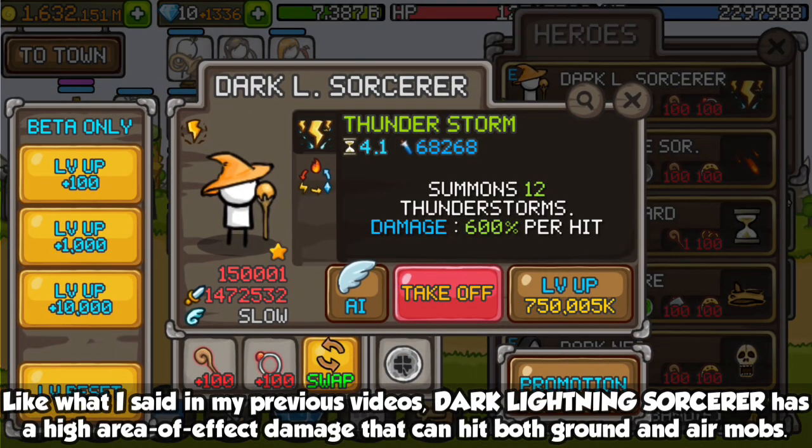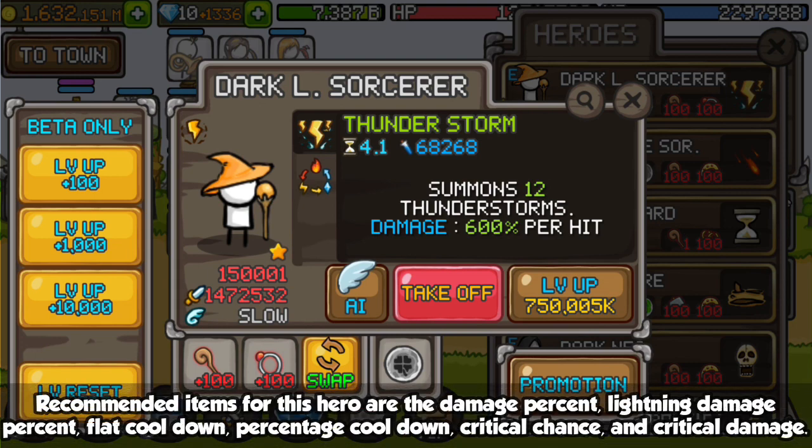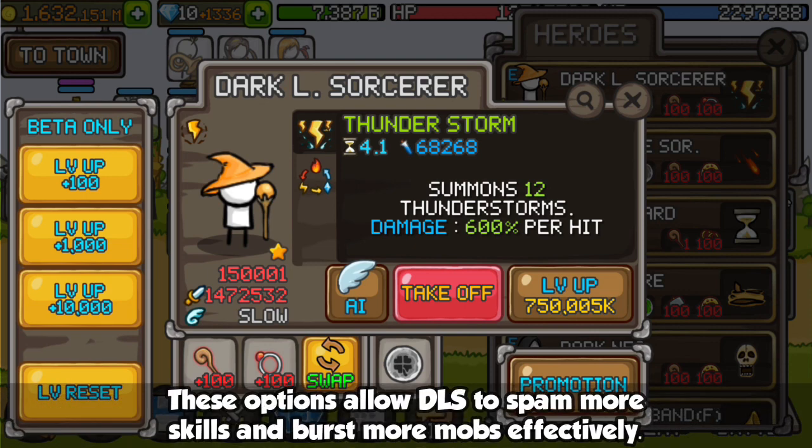Dark Lightning Sorcerer has high area of effect damage that can hit both ground and air mobs. Recommended items for this hero are damage percent, lightning damage percent, flat cooldown percentage, cooldown, critical chance, and critical damage. These options allow DLS to spam more skills and burst more mobs effectively.